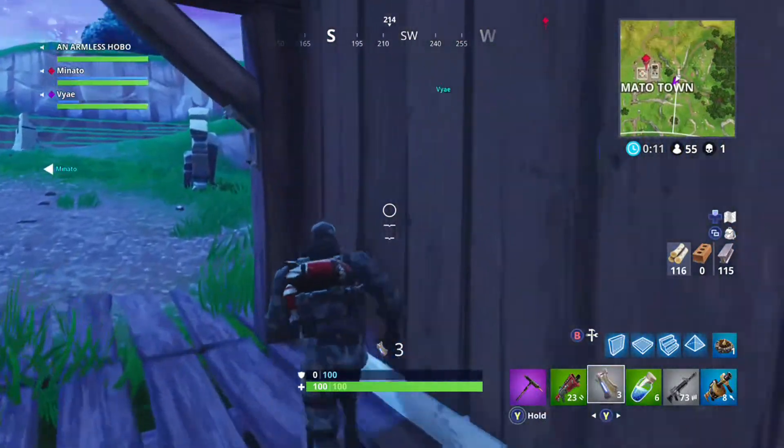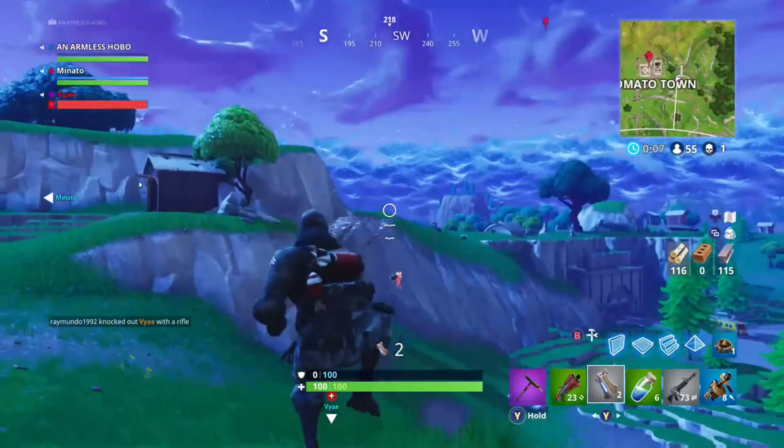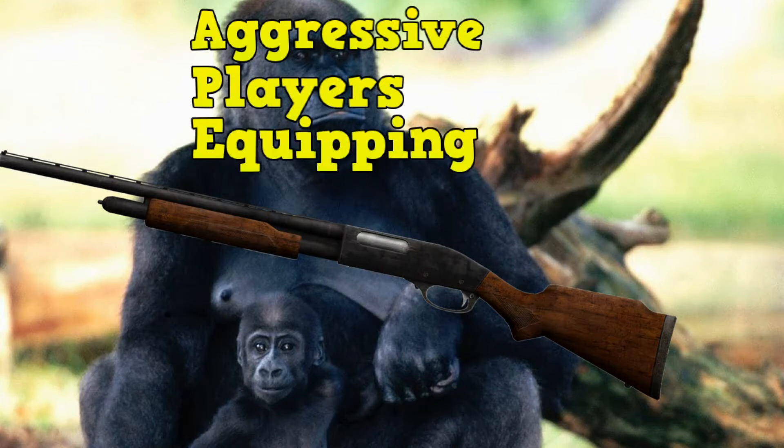Hey guys, it's AnomlessHobo here, giving you a quick guide on how to defend yourself against apes in Fortnite. What are apes? I'm glad you asked. APES is actually an acronym that stands for Aggressive Players Equipping Shotties.